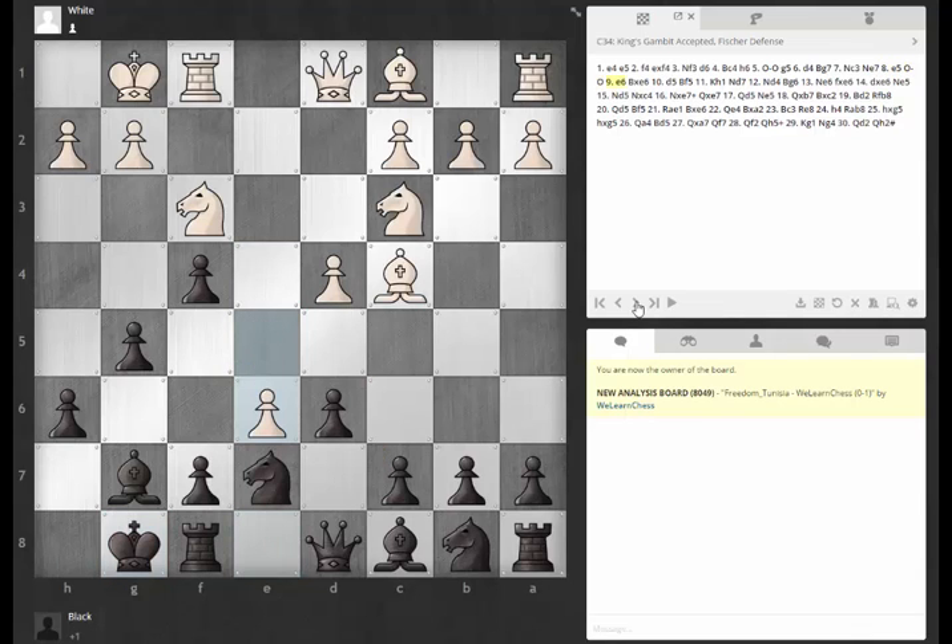White is pushing here, sacrificing this pawn. King's Gambit players — they love to sacrifice. They'll just sack all day long, and sometimes they win, sometimes they lose. You can pretty much almost count on it. So keeping your position solid sometimes is almost a win in itself, because they get impatient a lot of times.